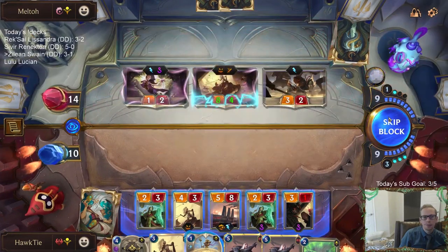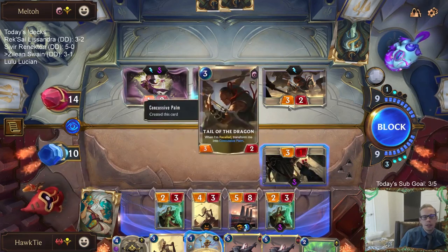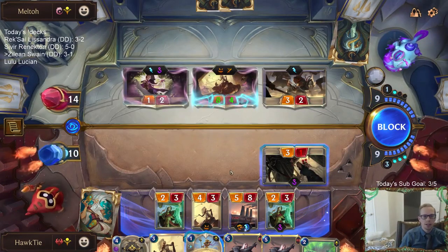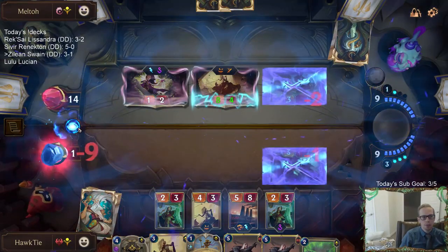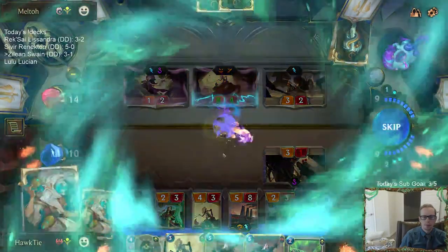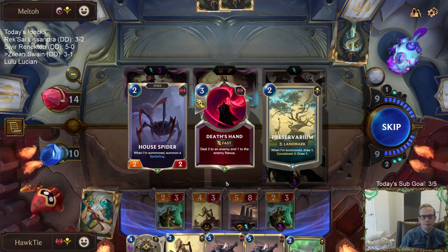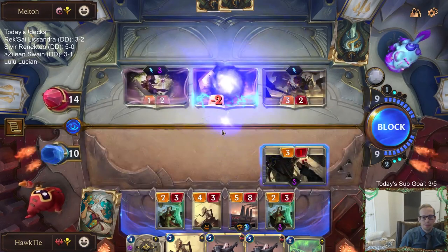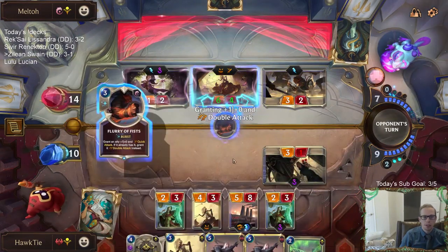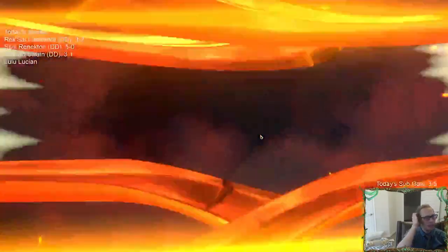Now that's obviously a problem — the attack with the 3-2 is really smart because it forces me to block, so now it gives them priority again. So if they have the double attack card, that's game over. Weighted Judgment, why are you slow speed? I should have just used the Weighted Judgment on that a lot earlier. I need to use Weighted Judgment on that thing and not save it for a Ruin Runner.